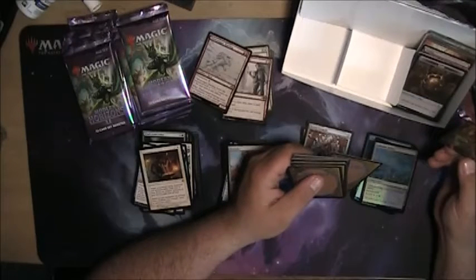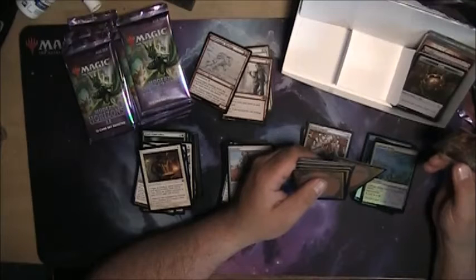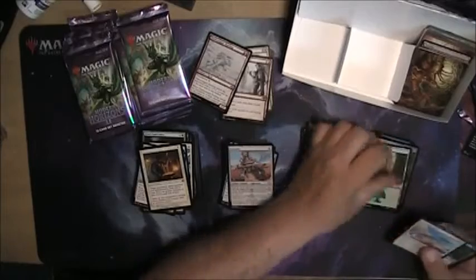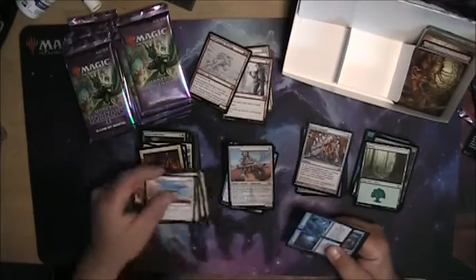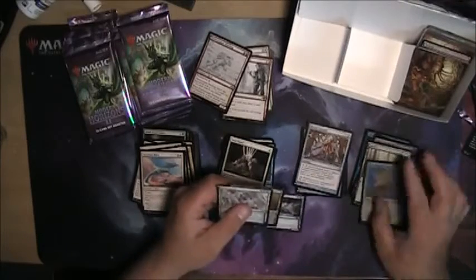I'm not sure what that card is but it's Phyrexian — I can tell by the thing on its head. Nice artwork. One, two uncommon, rare, two rares. That's a fetch land. Three uncommons. Foil something.